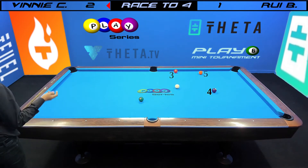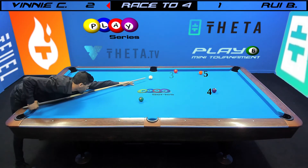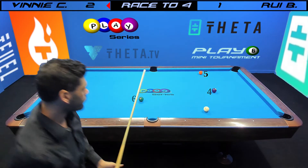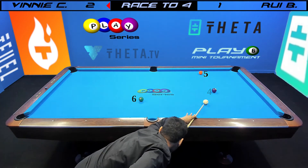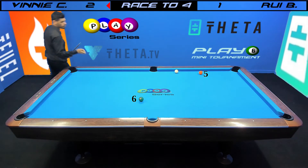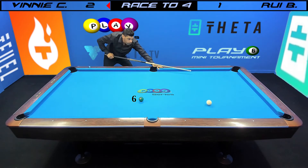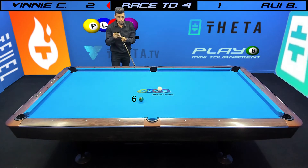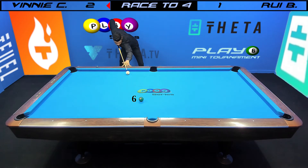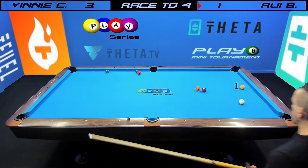A lot of times all you need is that one key ball, that key shot of the rack, to set up a nice easy run out for yourself. And it looks like that's the case right here. A little stun over — that's where you hit the ball near the center and give it a nice stroke, then go to the tangent line, or close to the tangent line depending on your angle. You might actually be going just straight forward. Nice out, and that puts him in a three to one lead on the hill.